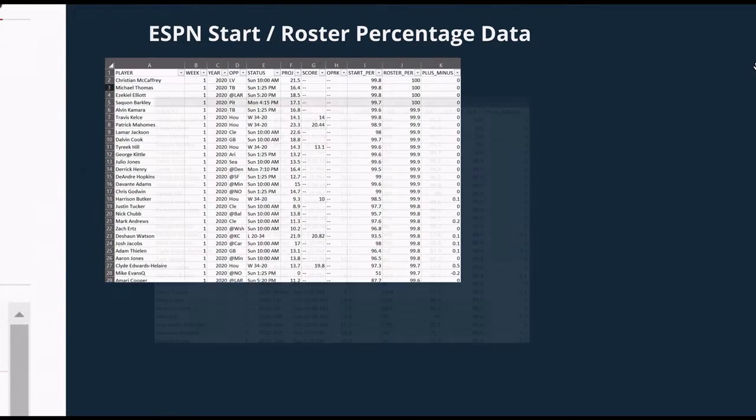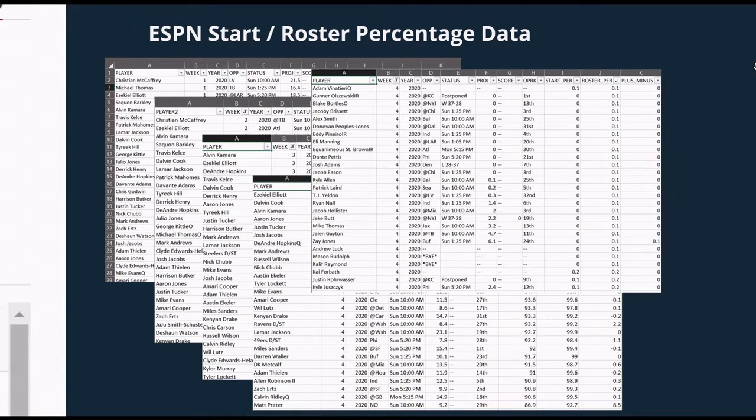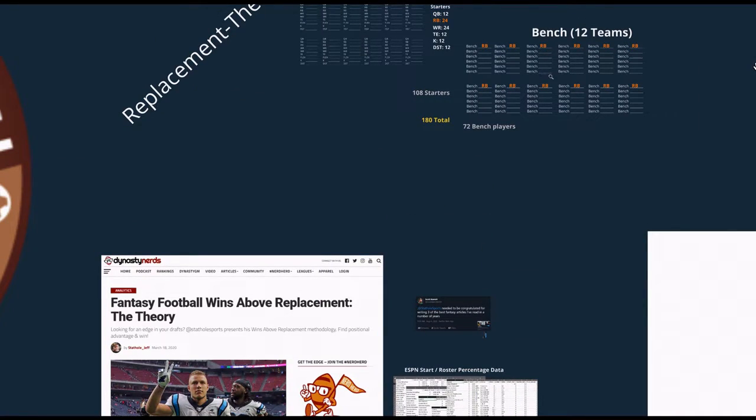Let me give you a little example of what I mean. Columns I and J show the start and roster percent data here in these examples. It wasn't just the top-started guys either — each week has names from the bottom of the barrel too. Even by week four there were some truthers out there holding out hope for players like Andrew Luck. Start and roster percent data is really great because it accounts for bye weeks, injury, streaming, and really any other shenanigans common in fantasy football — psychological factors that might dictate whether a player is started or not.